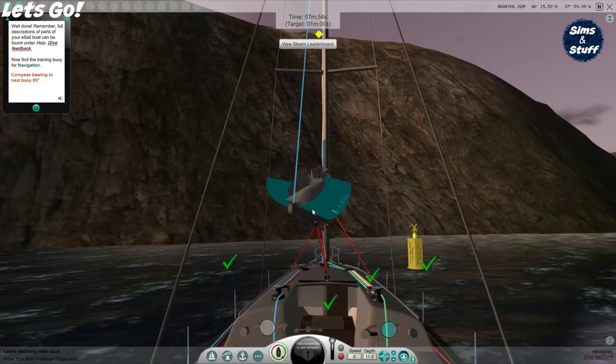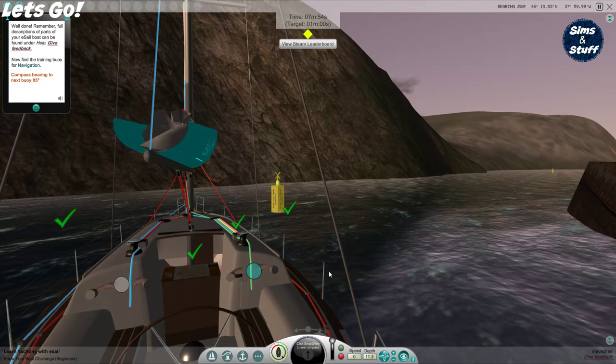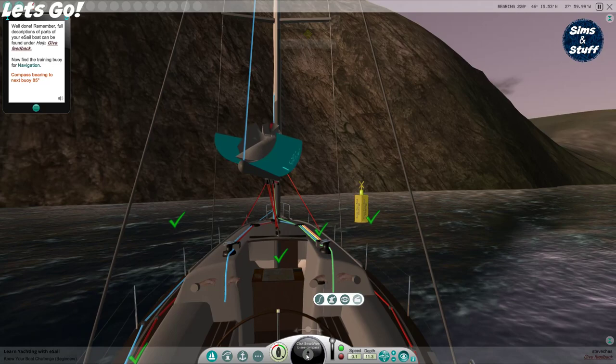Full descriptions of parts of your eSail boat can be found under help. Now find the training buoy for navigation — 85 degrees, so it's going to be back out there somewhere.